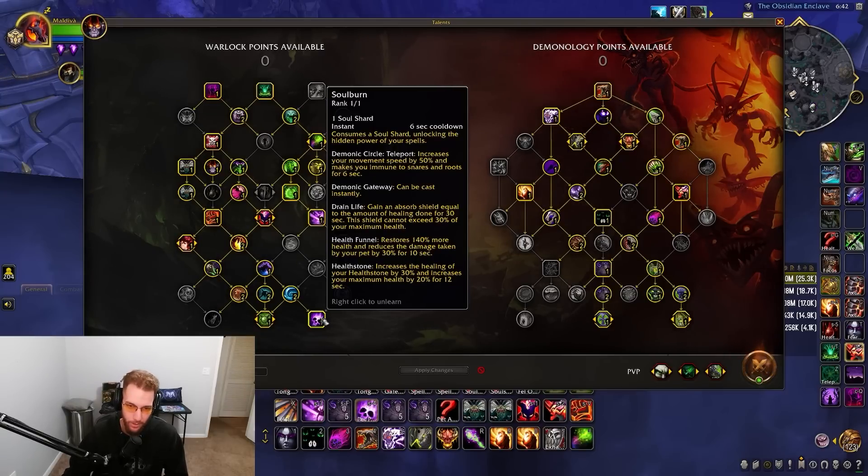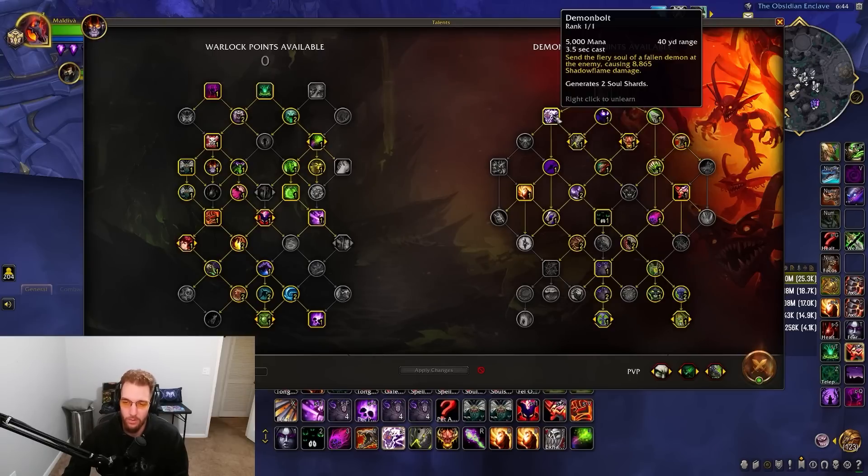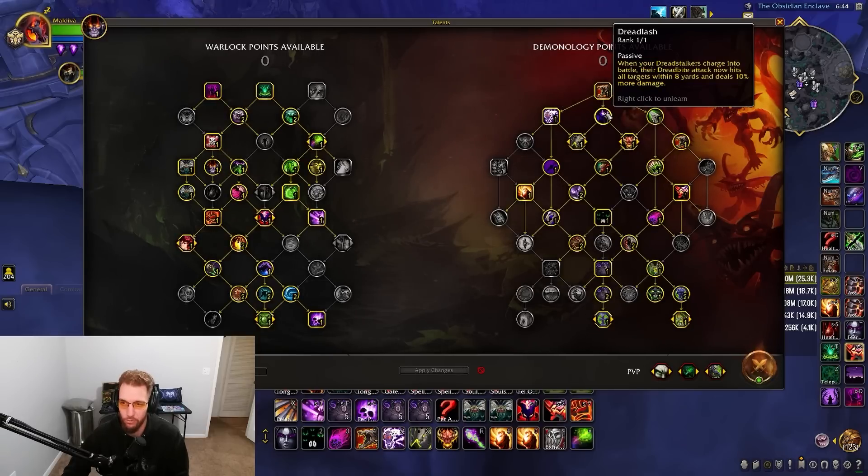Now into the main spec talents. Call Dread Stalkers is part of the main rotation — we rotate through Dread Stalkers basically on cooldown. Demon Bolt is huge for shard generation; with this build we don't press Shadow Bolt at all. Dread Lash makes the Dread Stalkers' dread bite hit all targets, increasing cleave and damage. Dread Stalkers do a ton of damage and there are ways to buff them further.